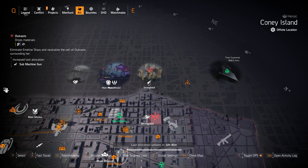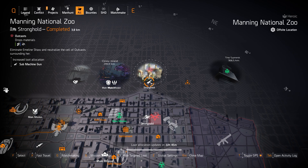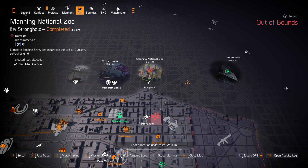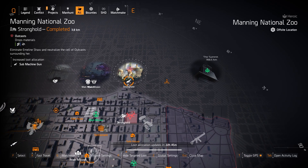We've got machine guns at Manning National Zoo, and there are three exotic SMGs you can farm for here today: the Lady Death, the Chatterbox, and the Backfire. All three are highly worth farming for. The Backfire you had to have gotten already from the Season 3 reward. For the Chatterbox you'd have to complete the quest first — if you haven't, I'll put a quick guide in the top right card, about five minutes showing you how to get it fast.